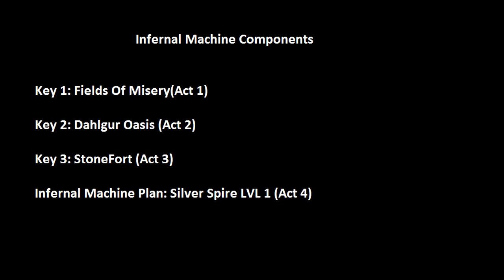The first key is found in Act 1 in the Fields of Misery. You'll know it's the Key Warden because their name says Key Warden. The second key is in Act 2 in the Dalgor Oasis. Key 3 is in Act 3 in the Stonefort. And finally, you find the plan for the Infernal Machine from the Terror Key Warden in the Silver Spire Level 1 in Act 4.